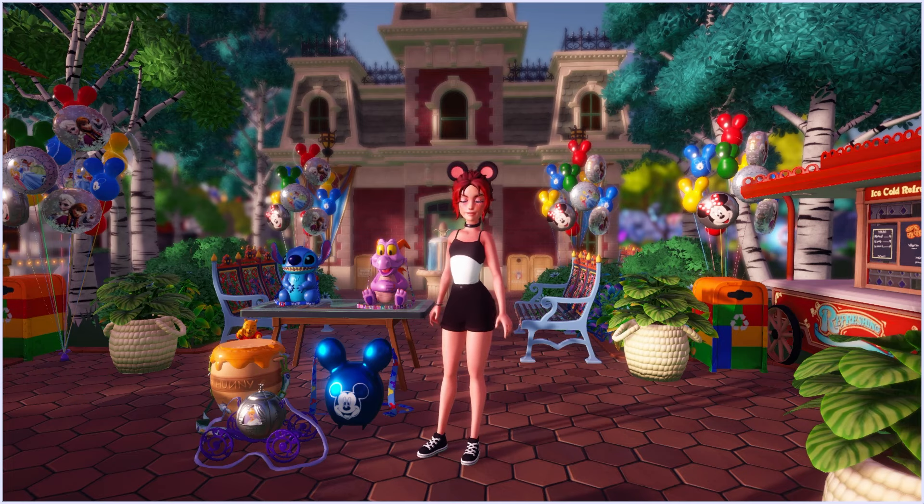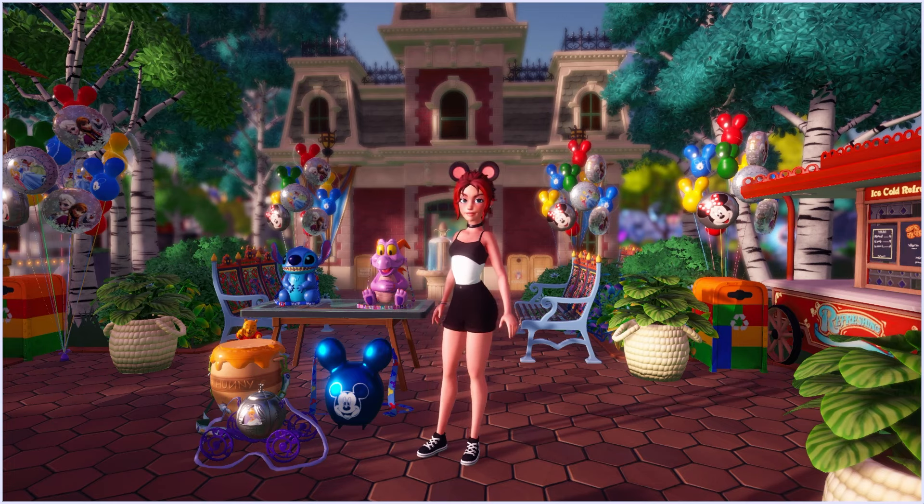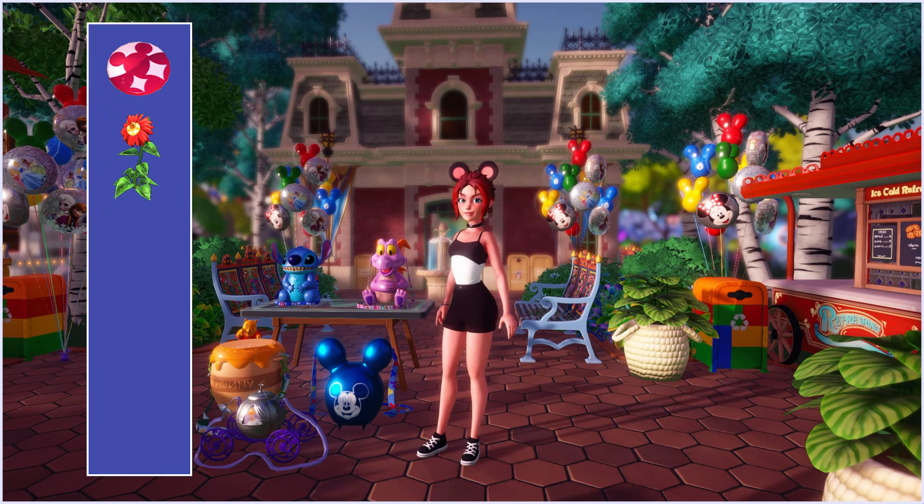Now let's dive in and see exactly what you have to do to get your hands on these adorable popcorn buckets. The basic idea of this event is to gather different kinds of buttons all around your valley in order to craft these collectible popcorn buckets. There are four different kinds: red buttons, flower buttons, and blue and purple buttons.